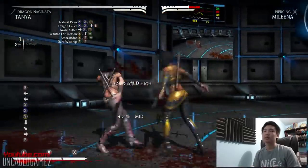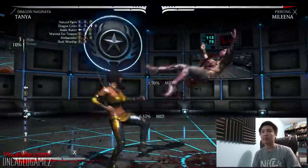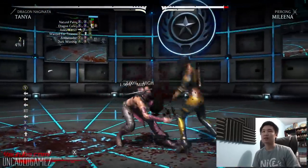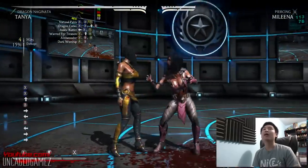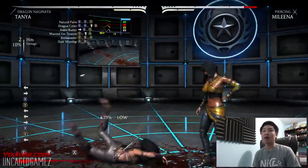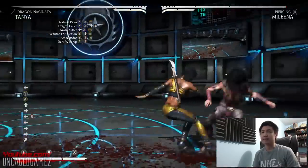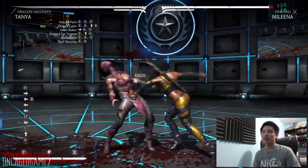That's 17%, it does better damage. Okay, she has a little Tiger Knee — that works. Doesn't do that much though. We got Back XY — that is a high-low. Nice. I feel like Tanya is going to be a lot more challenging to learn than Erron Black.